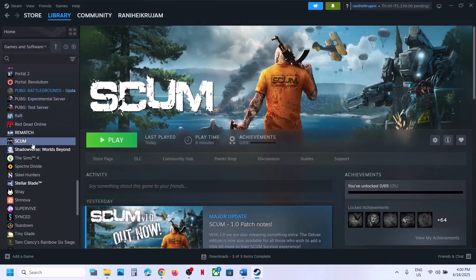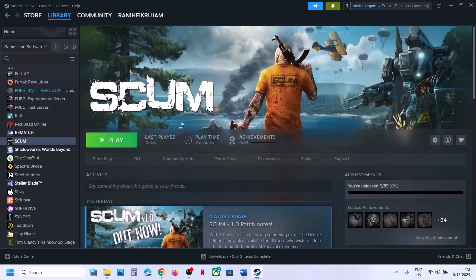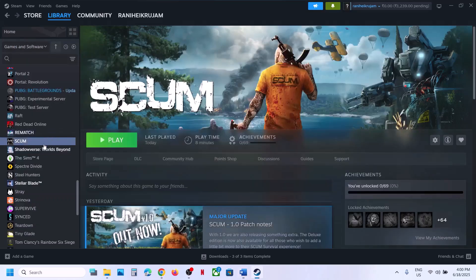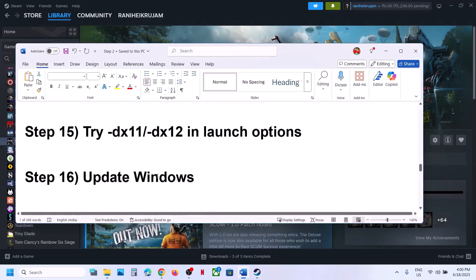The next step is to verify the game files — this is important. Right-click on the game, select Properties, go to the Installed Files tab, and click Verify Integrity of Game Files. Once verification is 100% complete, launch the game. You can also try setting DirectX version in the launch options: right-click the game, go to Properties, and type -DX11 or -DX12. If that doesn't work, clear the launch option and follow the next step.